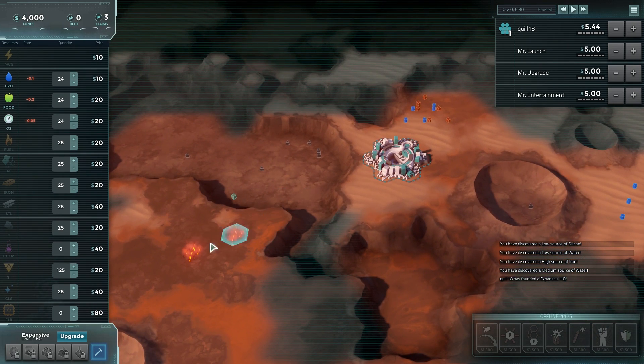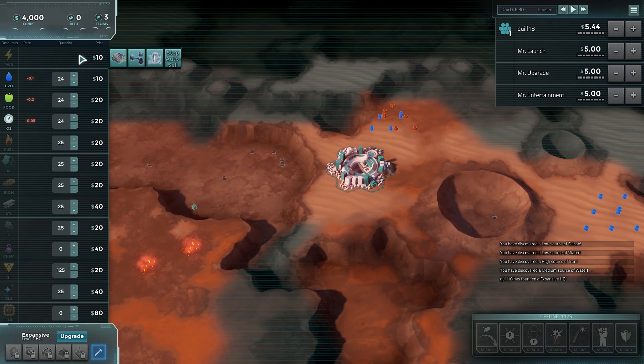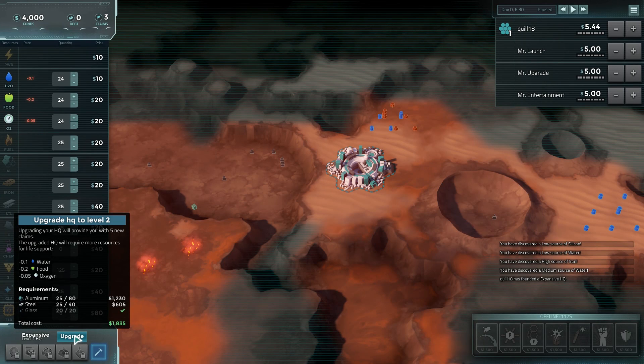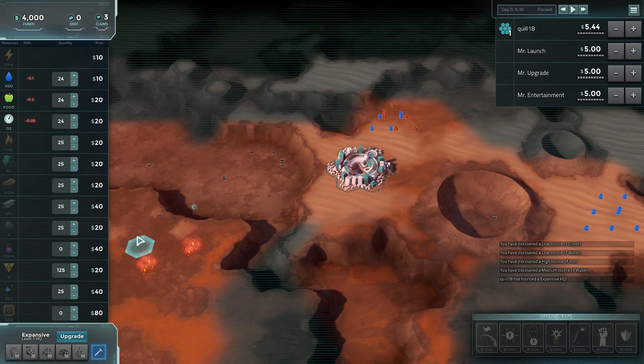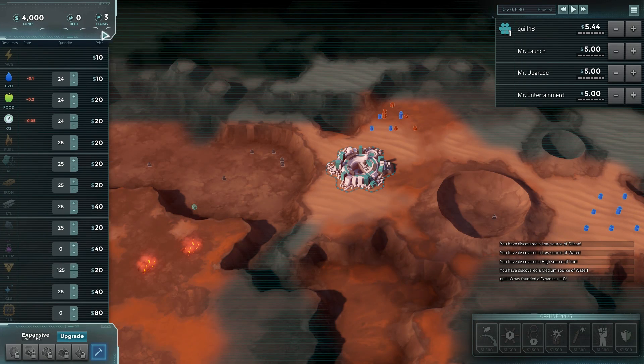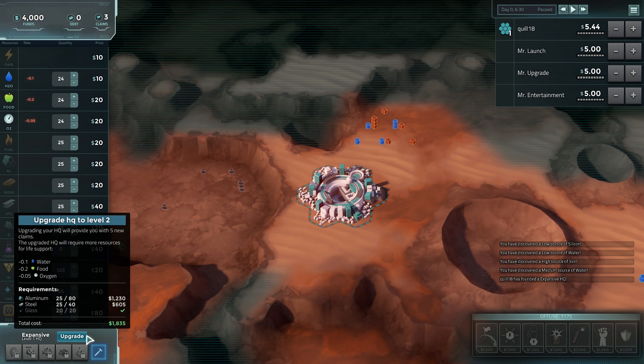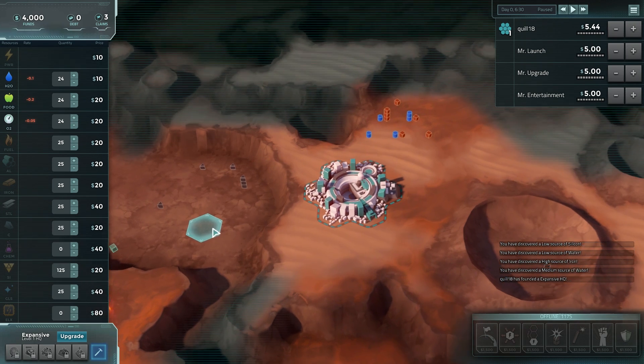A big part of the game is leveling up your headquarters — every time you level up, you get additional claims. When I upgrade, I will get five new claims — I think this includes the extra claim that Expansive gets, so normally you might get four and Expansive gets the extra one. To upgrade I need aluminum, steel, and glass. However, upgrading also increases your water, food, and oxygen consumption. I like to get a steel industry going early on unless I'm playing as the scavengers. A steel mill consumes iron to produce steel — one unit of iron produces a half unit of steel every game tick.